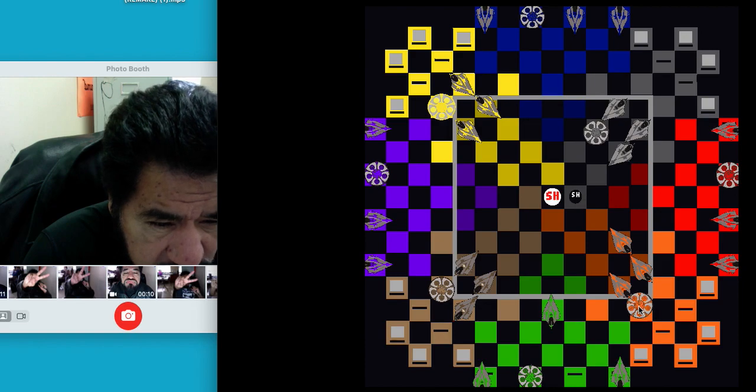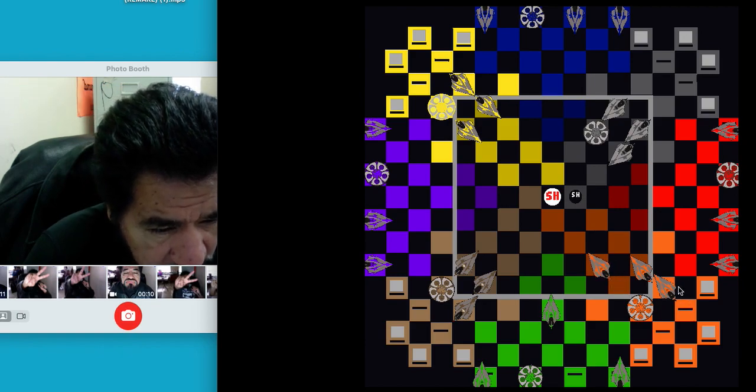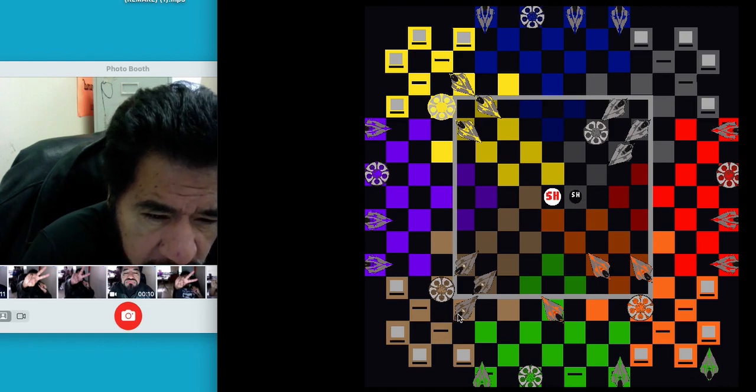It's a bad situation because another piece can also take that bait, so blue passes. This one backs up and looks like he's got a piece he can take. Orange moves here and slides in there — orange takes a green piece right there.